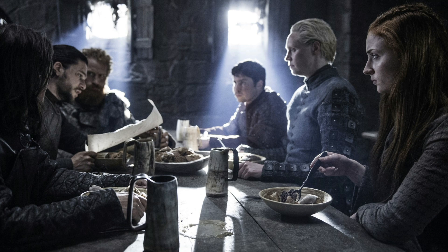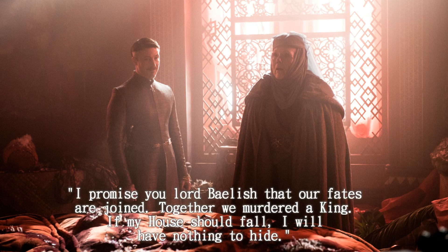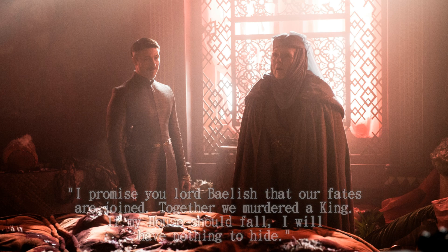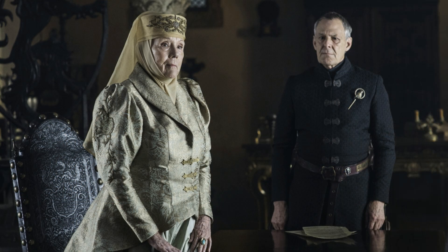For those wondering why Olenna would admit to Jaime that she killed his firstborn son, the answer is simple. If you remember the conversation between Lady Olenna and Petyr Baelish in Season 5 Episode 7, the Queen of Thorns threatened Littlefinger, saying: 'I promise Lord Baelish our fates are joined. Together we murdered the king. If my house should fall, I will have nothing to hide.' At the moment Jaime and Randyll conquer Highgarden, Lady Olenna will be aware her life is over — she can either kill herself or become a hostage, which would also result in her death eventually. Aware her fate is sealed, she will admit everything to Jaime because, as she said herself, she has nothing to hide once her house falls.